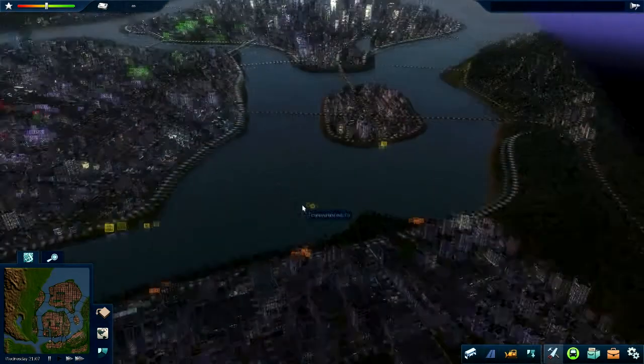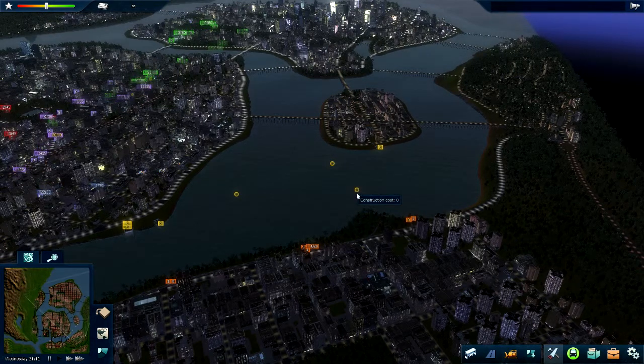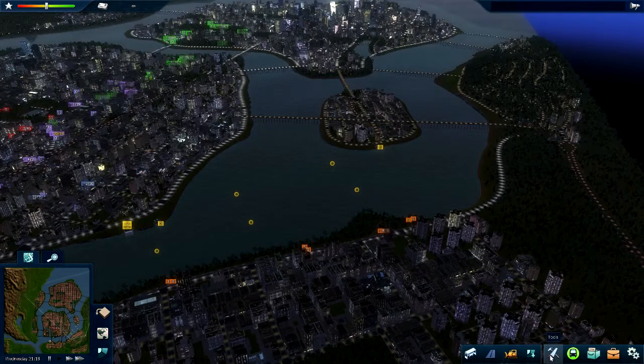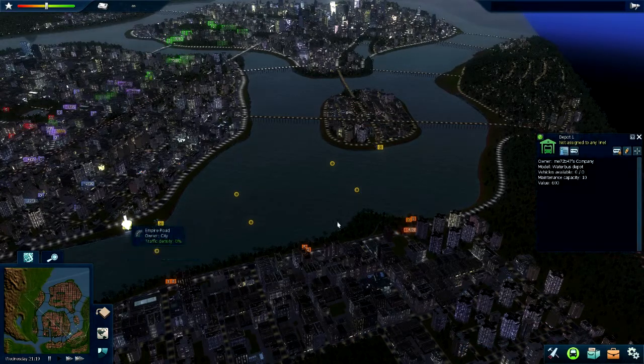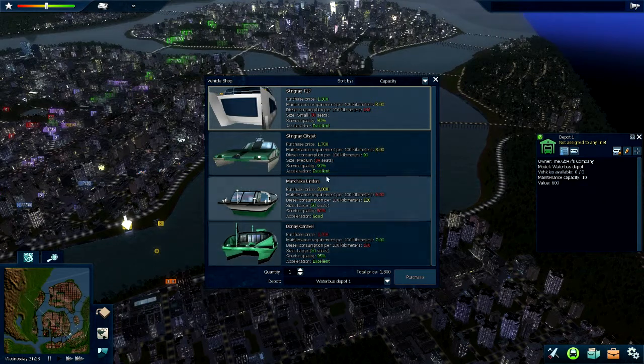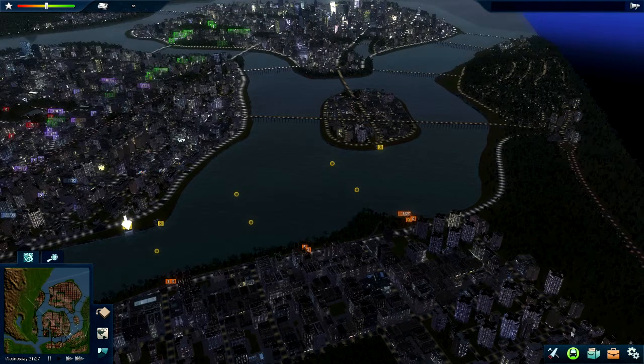Connect them up with the water taxi or bus route. You will have to put some waypoints because if your stations are too far apart, your taxi may not be able to find how to get there even if you created a route. So what you want to do is just drop these little waypoints — we'll call them buoys even though you don't see anything.